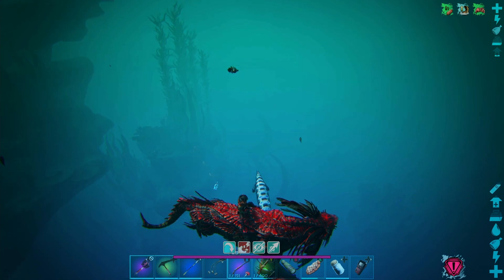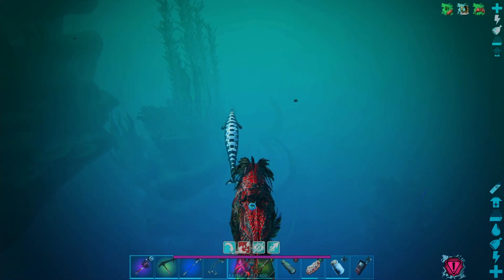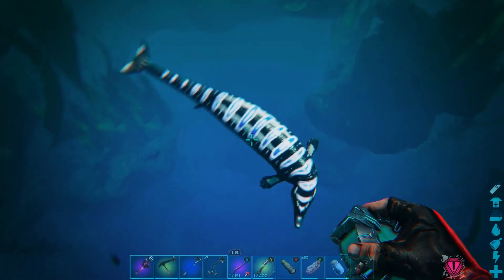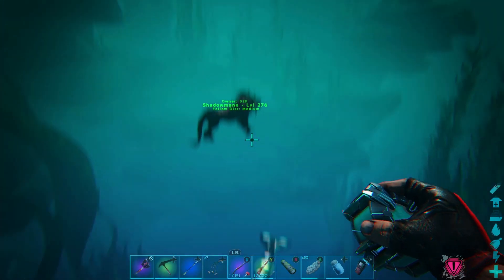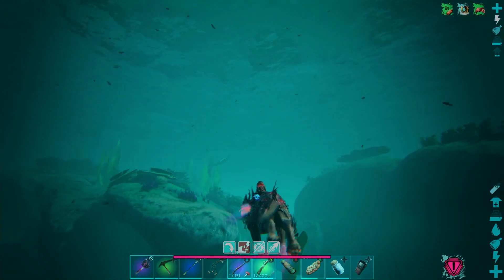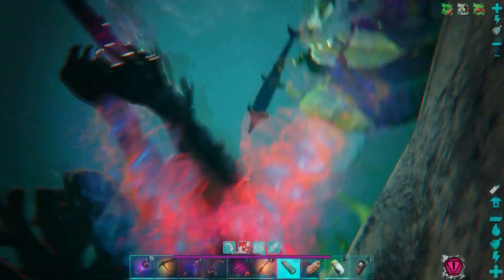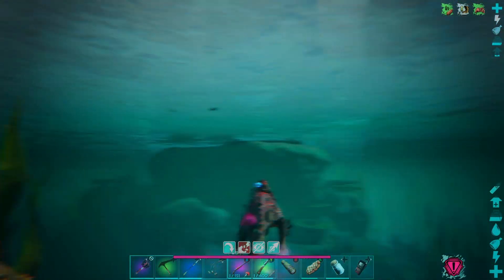After about a minute or two of searching, I've already found a level 135. A big positive of being on Genesis is we can use HLNA to scan it and figure out if it's actually a good one. Let's hold this down and scan — we're looking at 215 damage and 10,000 health. I think we're gonna look around for something better.